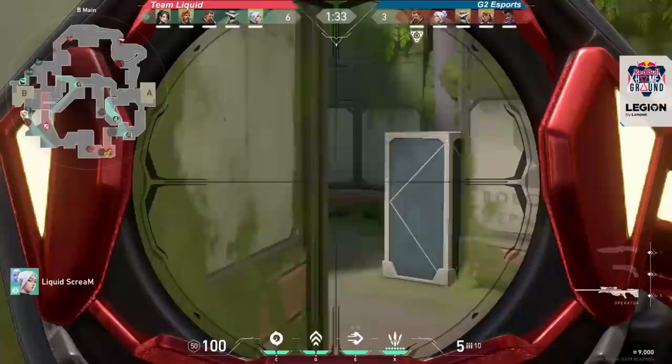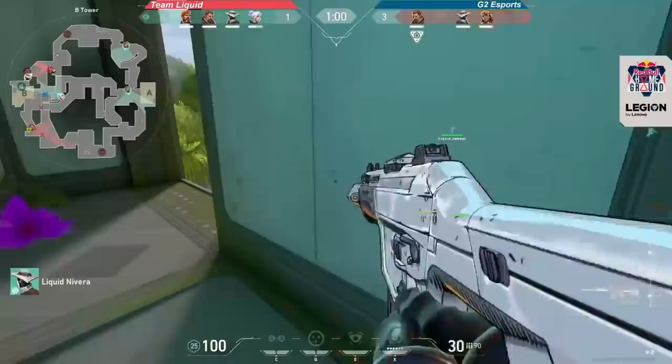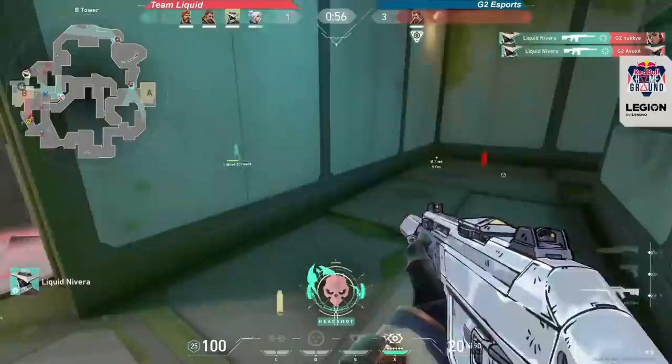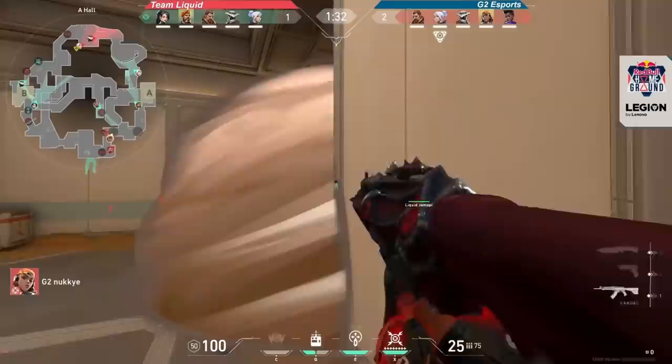On B site, the two long angles are at stairs and from the middle of spawn, which can help fight for the area in front of tower. Speaking of tower, the teams that won on Fracture constantly fought for control of this upper hallway on both attack and defense, and whoever won the battle seemed to almost always win the round. Controlling the defender's spawn in the middle of the map is also important, and this is another reason for the 3-and-2 setup that most teams were running on defense.